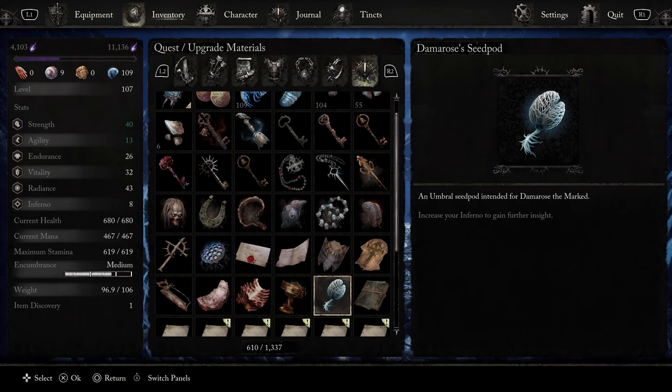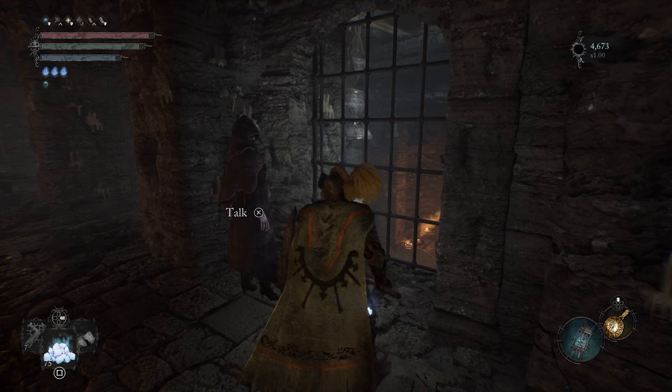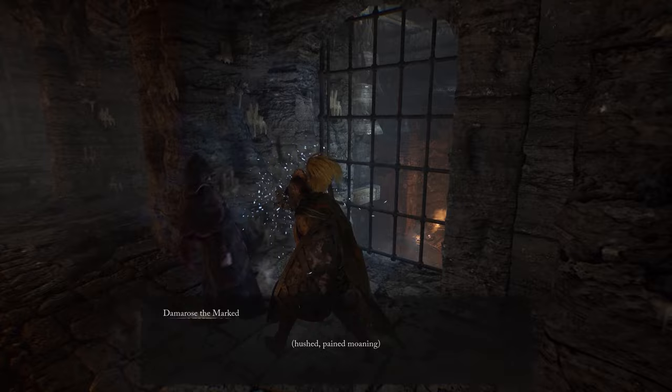The first item you'll acquire is the Dama Rose seed pod. Dama Rose first appears in the Sanctuary of Baptism area near the boss arena, and she will appear in multiple areas if you exhaust all of her dialogue. She appears often to warn you from following the main story path. Give the seed pod to Dama Rose, then return to Mother's Lull to acquire the Galinda seed pod.